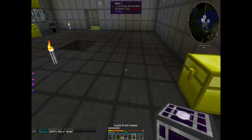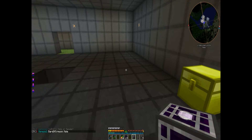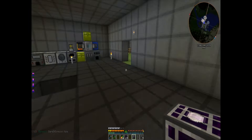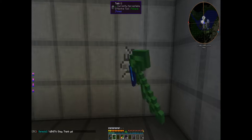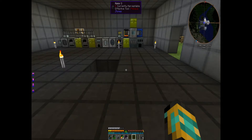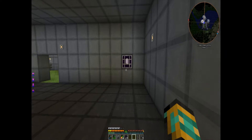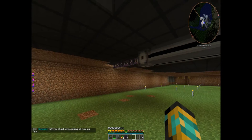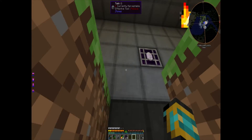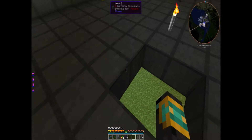Today we're going to play around with our inscribers, our charger, and our crystal growth chamber. Since I know nothing about this crystal growth chamber, I've been told it uses a lot less power so we can leave it on all the time. We're going to set it into the wall right here. We need to provide power to it — I didn't test whether pumping RF into it will actually power it, but I've seen episodes where it was causing power issues.